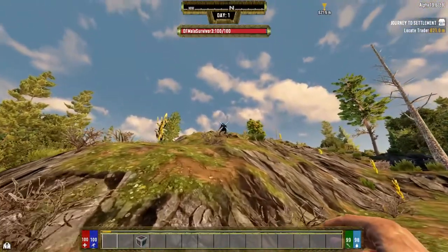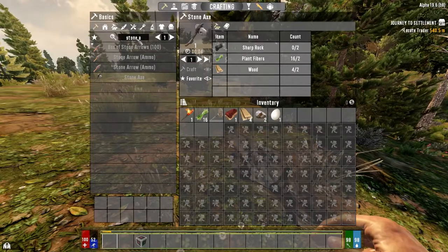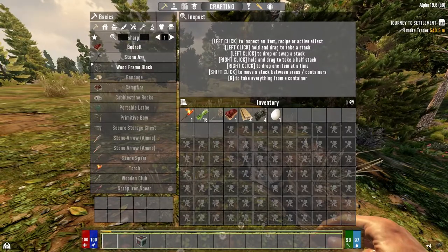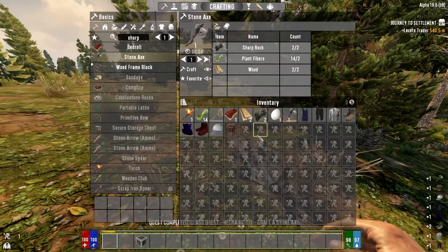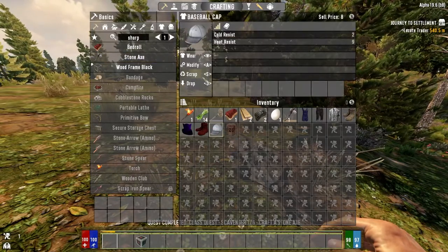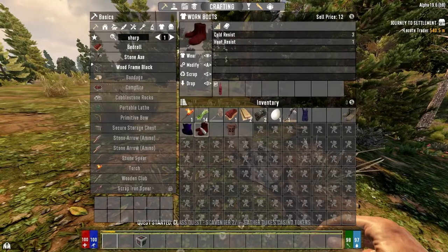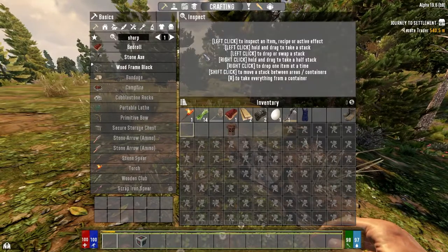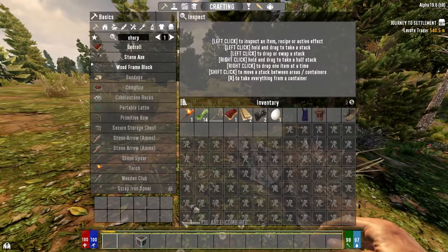There are also survivors and bandits that can attack you, but these guys are friendly. We're going to get started with the essentials. To make the stone axe, you actually have to make sharp rocks, like how it used to be in the old alphas. And that was actually one of our quests, so we got a bunch of clothes here to put on. This gives more heat resist. I think what we have on right now is fine.